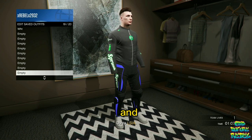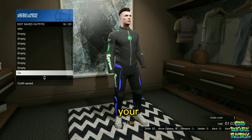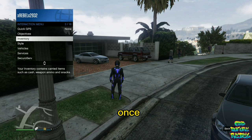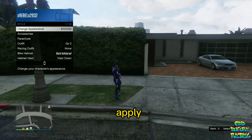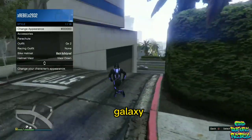Delete the first Galaxy outfit, the second, and the third. Then quit the job via the jobs list through your phone after you save as an outfit on slot number 19. Once you load into your random GTA 5 Online lobby, apply the saved outfit you just made and you should have the galaxy outfit.